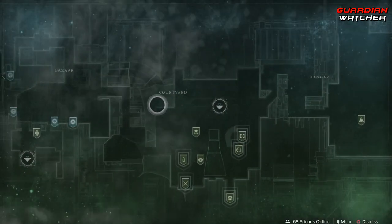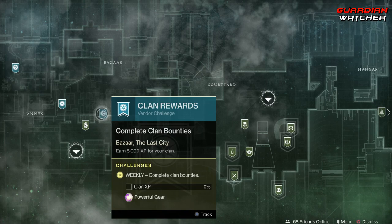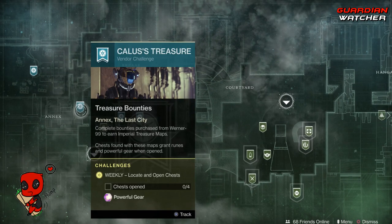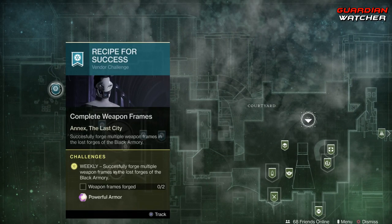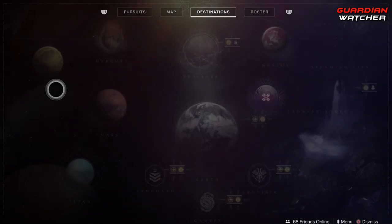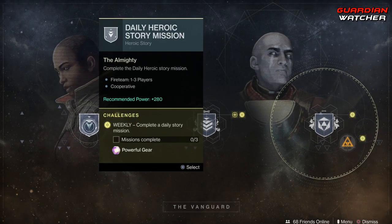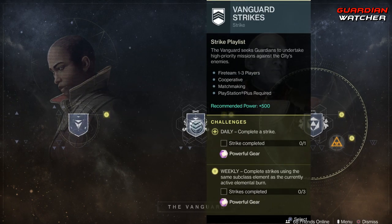Starting with the weekly reset: coming up to the Traveler, we have to do 20 bounties for Ikora as well as gain 5000 XP for your clan. Open four chests for the Callous Treasure as well as complete two weapon frame forges. Coming down to the Vanguard, we need to complete three daily story missions as well as complete three strikes.